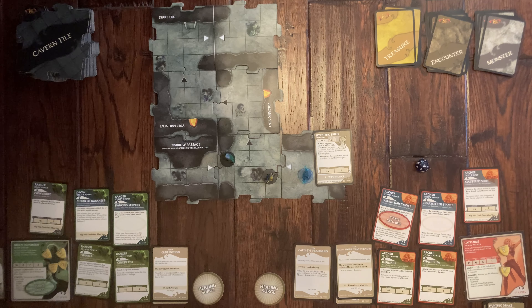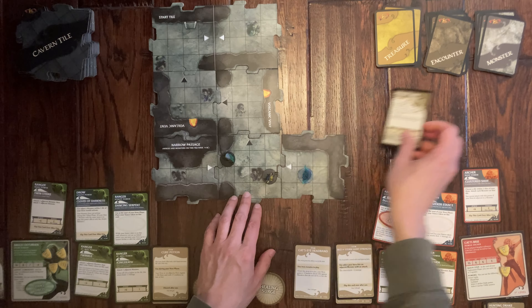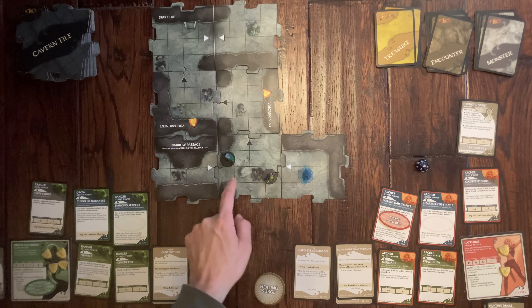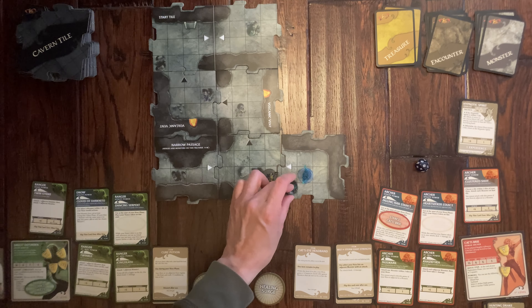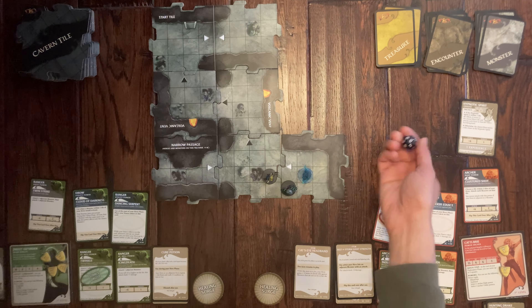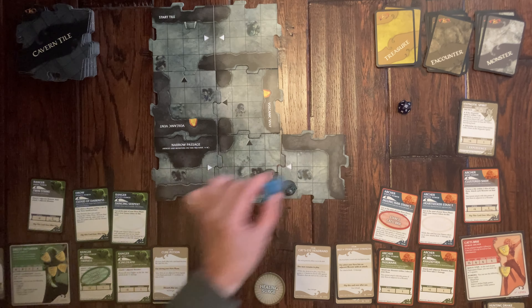It's my turn. I move four spaces to be adjacent to the Hypnotic Spirit and use my Twinkle Sword with a plus six bonus. I hit it — it has only one hit point so it's knocked out.